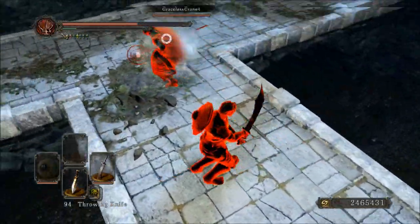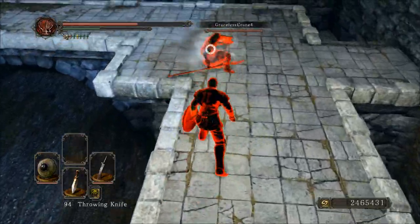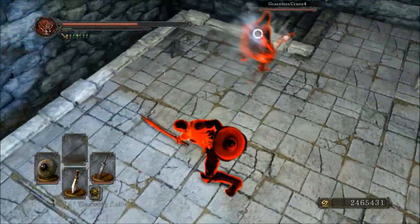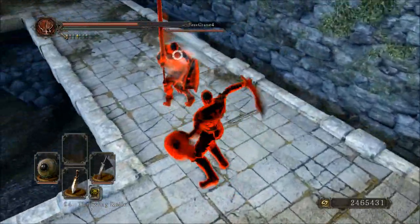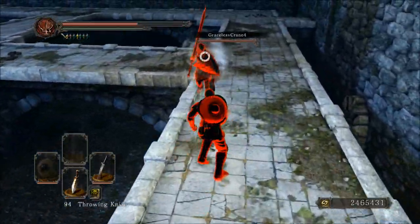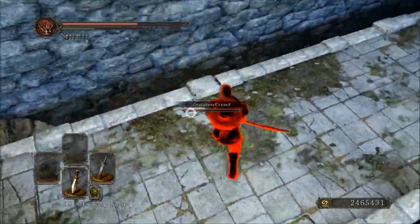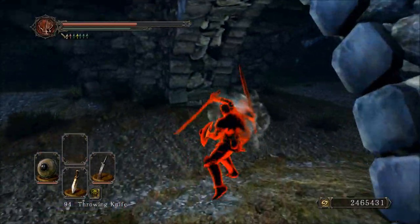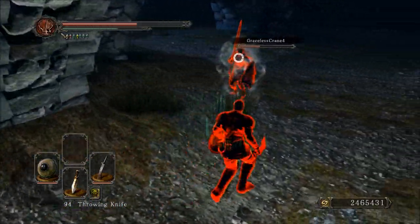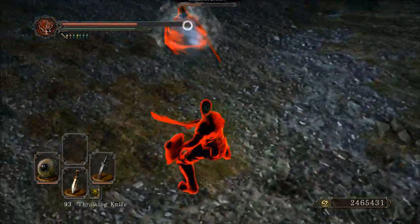To further explain what I mean: think of strength weapons — what do you think of? A large club? A battle axe? A great hammer? A great axe? An anvil on a stick maybe? Those are generally what you think of when you think of a strength weapon — not a scimitar, not something light and fast that can combo very well and really pressure someone when they're low on health, and is good at chasing people down. That's generally not what you think of when you think of a strength weapon.